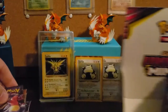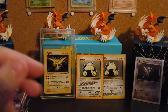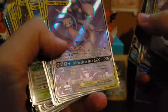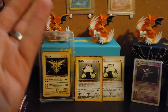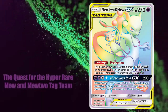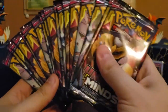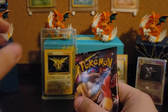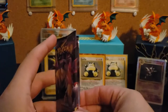I think what I'm going to try to do is — you've already seen that I have the full art version of the Mew and Mewtwo — I think I'm going to try to go for the Hyper Rare. So essentially, this will be the quest for the Hyper Rare Mew Mewtwo tag team. I'm going to start opening just one half of the box, see what we get. Anything good, it'll be nice. Unless I want the card, it's more likely going to go up on my eBay page.